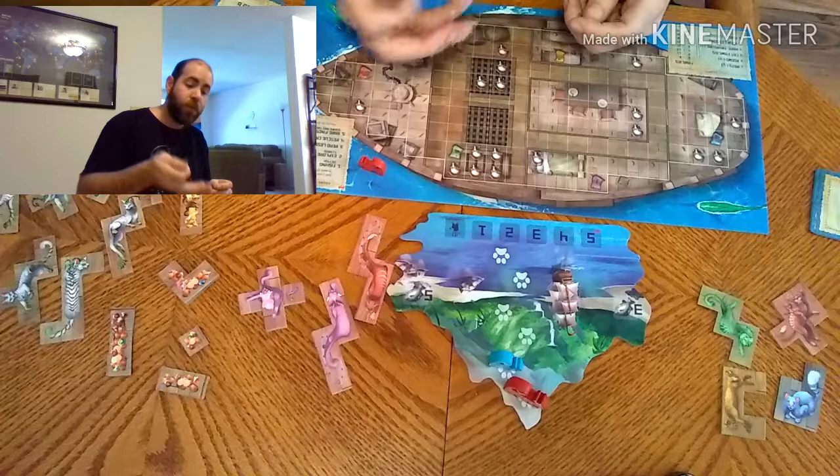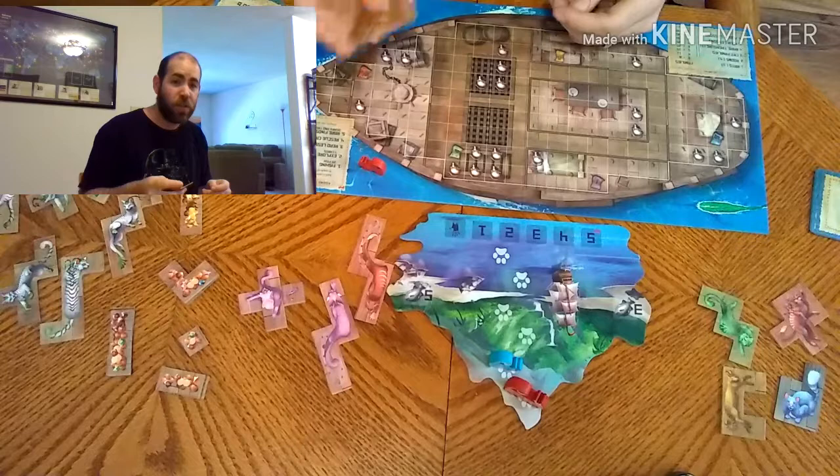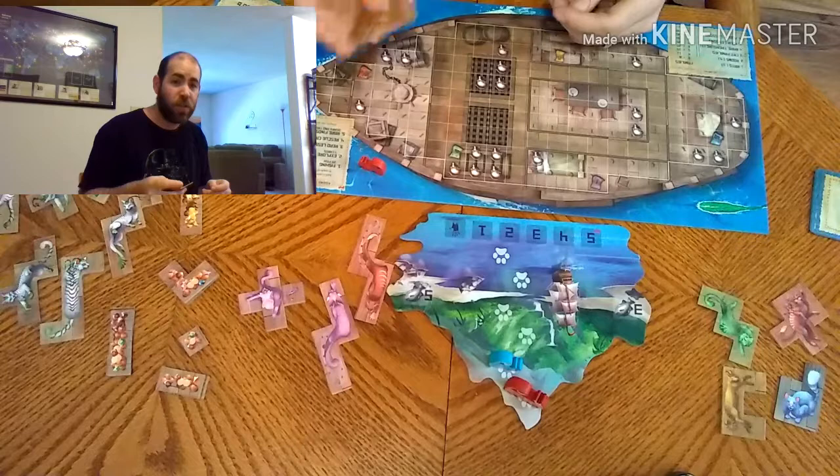It's important to fill those rooms because at the end of the game, any rooms that are not completely filled are minus five points. Rats are also important to cover, as any rats you don't cover are minus one point each.